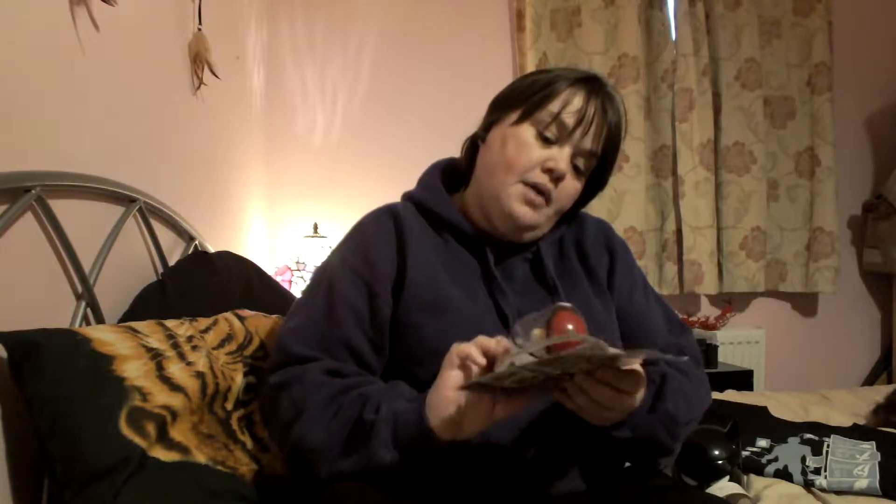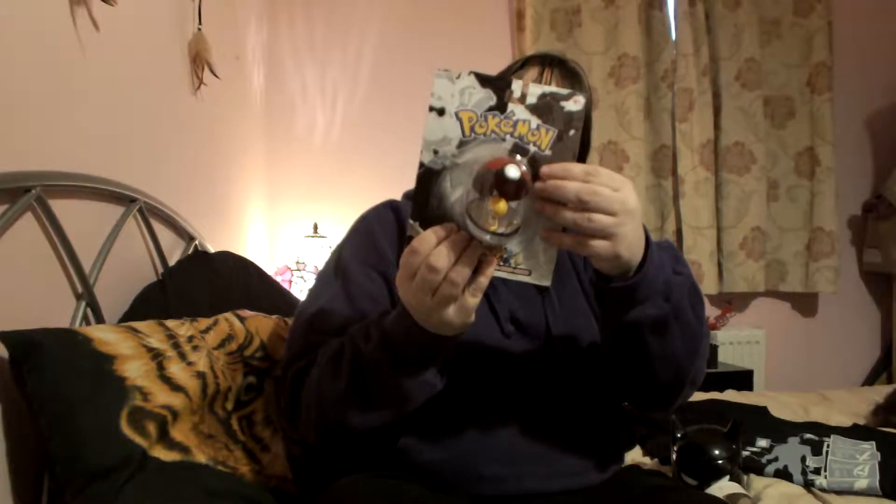We also got a Pokemon keychain and it's in a Pokeball — spring-loaded. In this one you can get Servine, Pignite, Duosion, or Scraggy, and it's the Scraggy one that we've got.